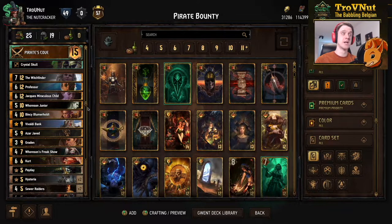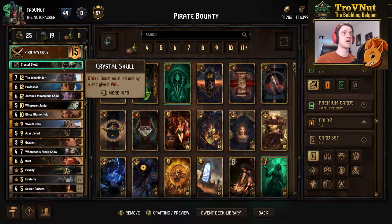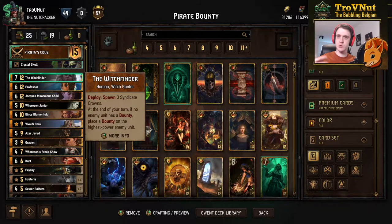It's a heavy control deck that uses the Pirate's Cove ability in combination with a lot of bounty cards. We're gonna go through each and every single card in this deck one by one, and then head into a few example matches. If you're not interested in the cards specifically, you can use the timeline below, and check out the PlayGwent link in the description for a full written deck guide as well.